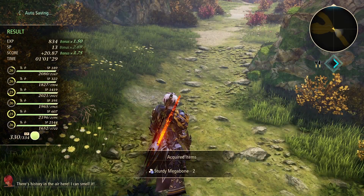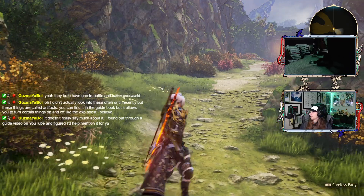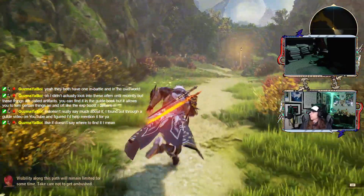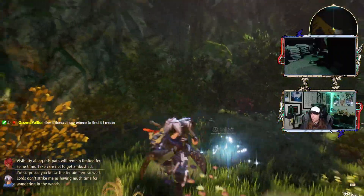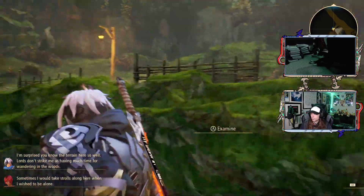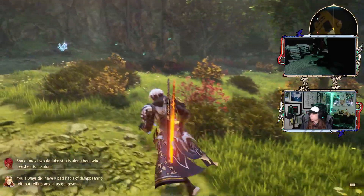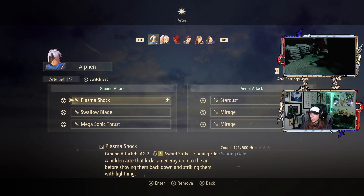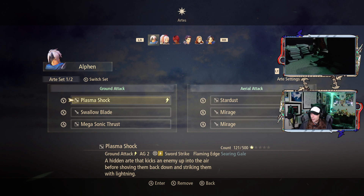There's history in the air here - I can smell it! These things are called artifacts. Finding them in a guidebook allows you to turn certain things on and off. This is something we already have with the Ultimate Edition. We got artifacts with the Ultimate Edition already anyway. Let's check the frame rate - looking pretty all right. Let's have a quick look.